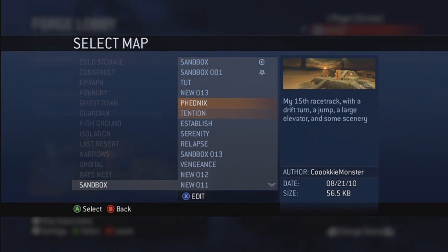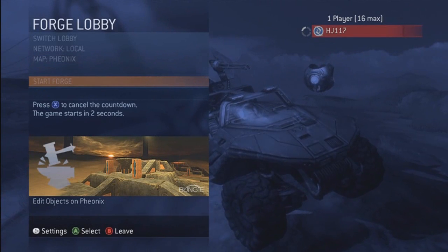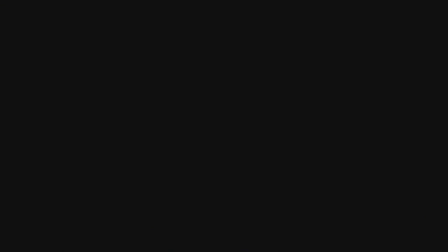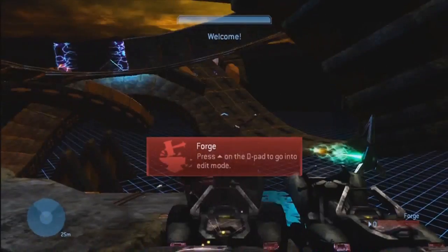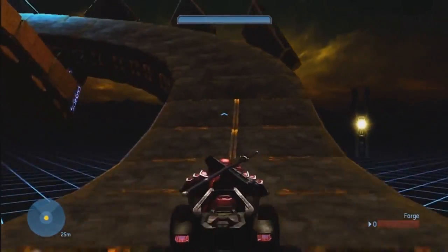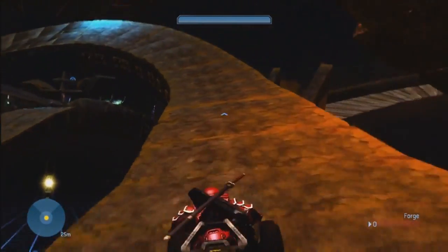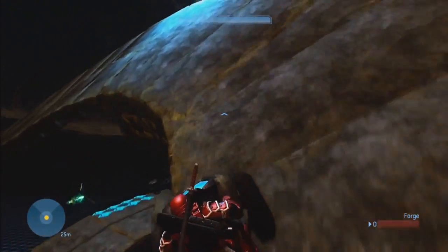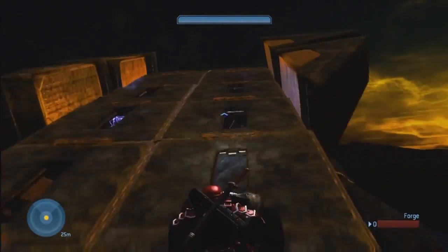We'll go ahead and go to Cookie Monster's map — his 15th racetrack with a drift turn, jump, a large elevator, and some scenery. Awesome, let's check it out. This is Cookie Monster's map from Halo 3. I think he made like 25 racetracks in Halo 3 — I can't even count how many he made. One good thing about Halo 3 is the Mongooses, in my opinion, are much faster, which is awesome. So this is his 15th racetrack — it's pretty well made, as you can tell.